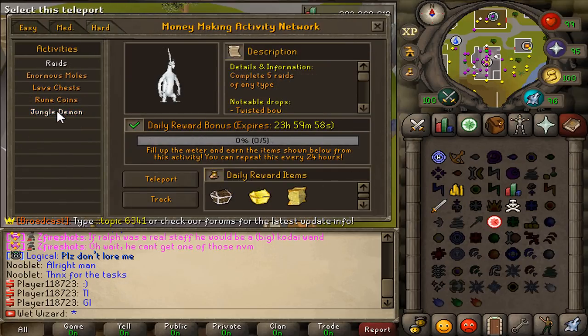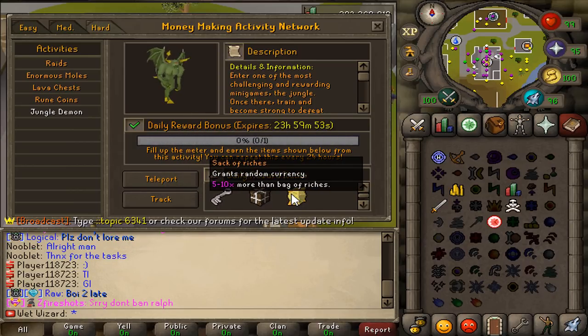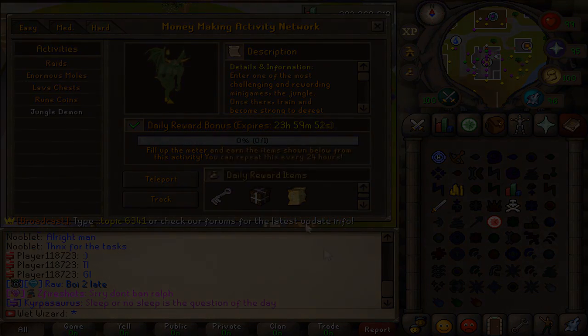As you can see on screen the rewards for this minigame are actually amazing. You can do it once a day and you can get yourself a sack of riches, an Ultimate Prize Box, and an Epic Crystal Key.